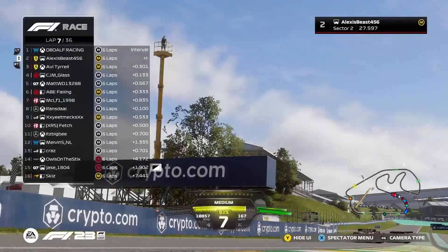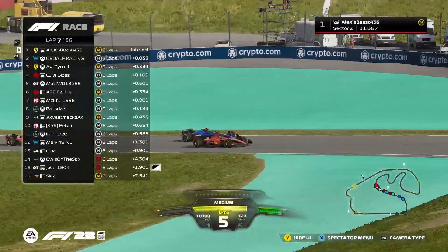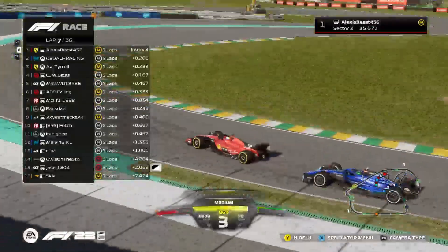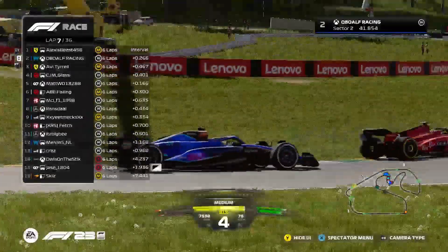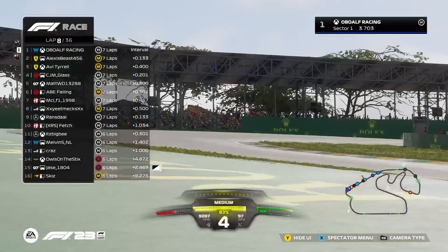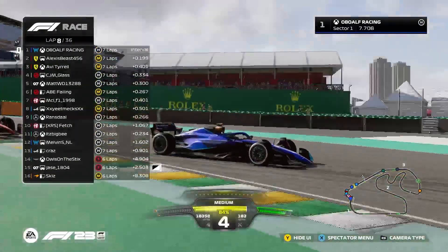Still side by side on the run up into turn six. Malachi claims the inside line — that's where you want your car to be, forcing the other driver the long way around. Alf recognizes he's being forced wide and instead of committing, reads it and slots back in behind — he lives to fight another day. Alf gets to the inside into turn one again and reclaims the race lead.